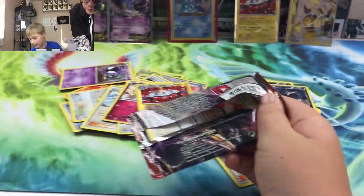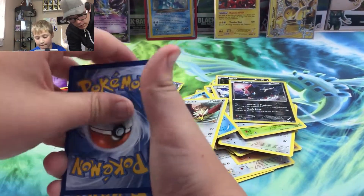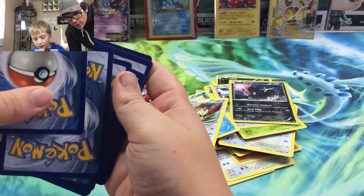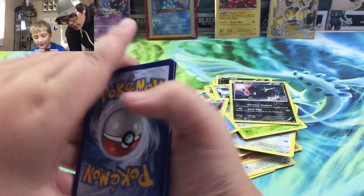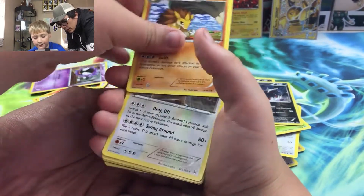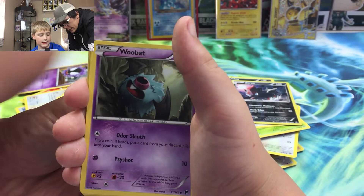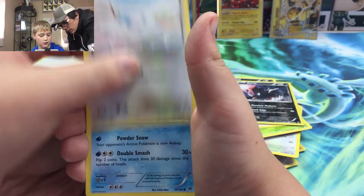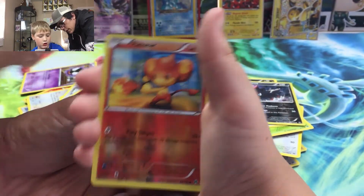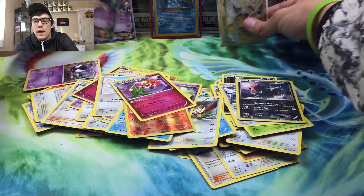These packs are easy to open — careful with the camera. On to the final pack. Here is the final code card of the video, three to the front. Starting with a Heavy Ball, Sandslash, Dunsparce, Doduo, Gastly, Woobat, Swablu, Snover, Pansear reverse — and Florges! We got a Florges regular rare.